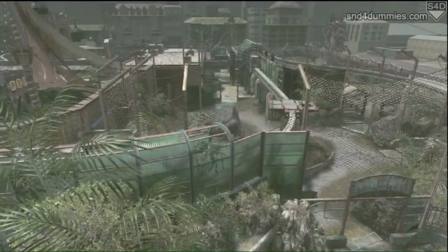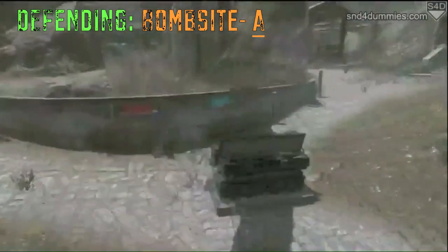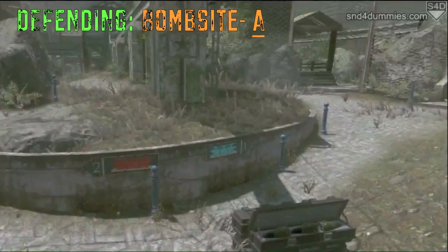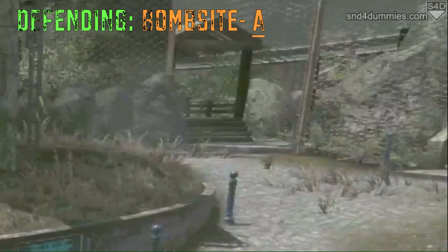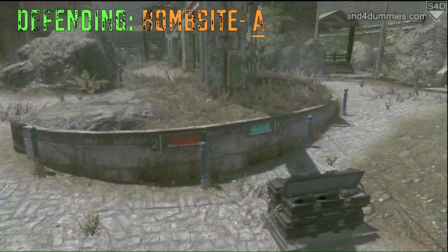We're moving right along — we're going to go ahead and defend A. Two main spots: the first one is the monorail here, which is easy access from the middle and offers great vantage points for all three choke points. But if you're more of a run-and-gun guy, we have excellent spots down here in the trench. Your main objective here is going to be focusing on stopping that wood path, which seems to be a pretty popular route right now.